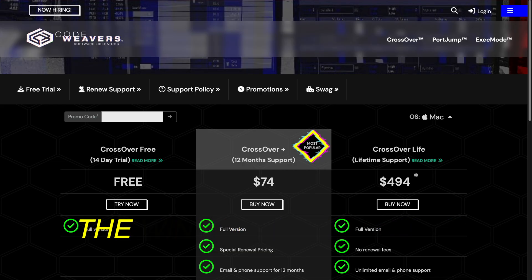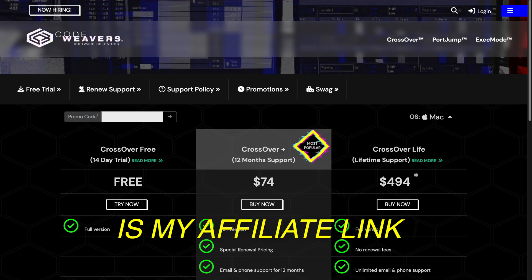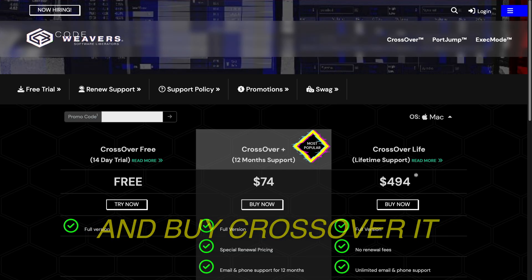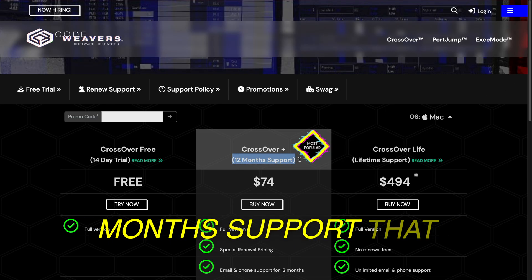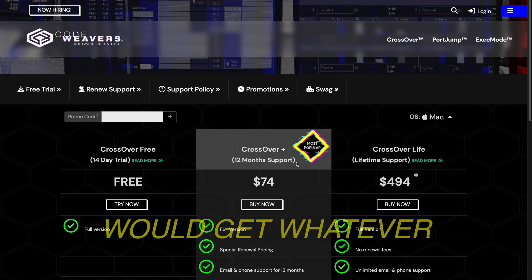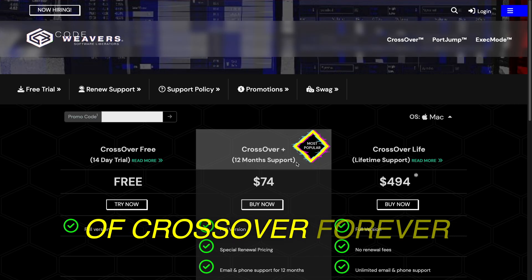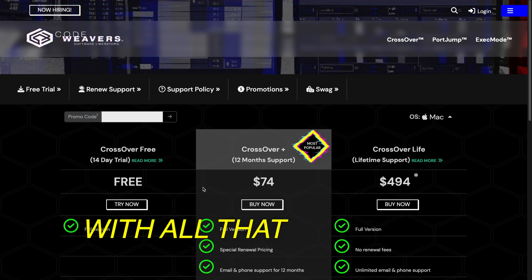Next up is Crossover, which will let us run the Windows PC version of the game. So you can click the link in the description — it is my affiliate link. I always recommend doing the two-week free trial first just to make sure it runs good on your specific Mac. But if you use that link and buy Crossover, it does support me and the channel. One thing I want to clear up: you see it says 12 months support — that doesn't mean you lose access to Crossover after 12 months. What it means is you get the current version of Crossover plus 12 months of updates forever. So if you bought it today, you would get whatever version is out now, and then in a year from now, whatever version of Crossover is out, you will have that version forever. It's just if you wanted future updates after that, then you would have to pay for it again. But they always offer special renewal prices and sales, so odds are you would never pay the full $74 again.